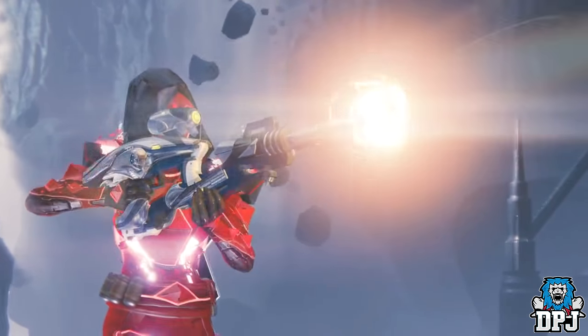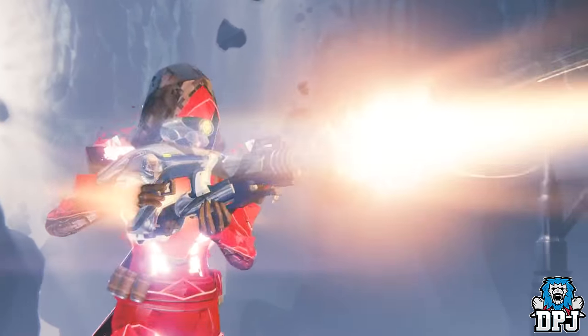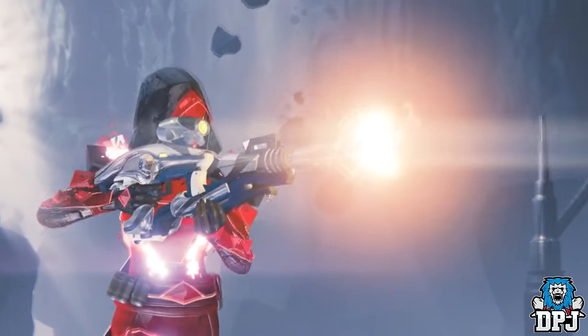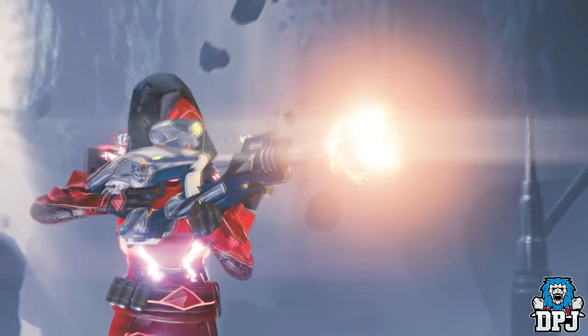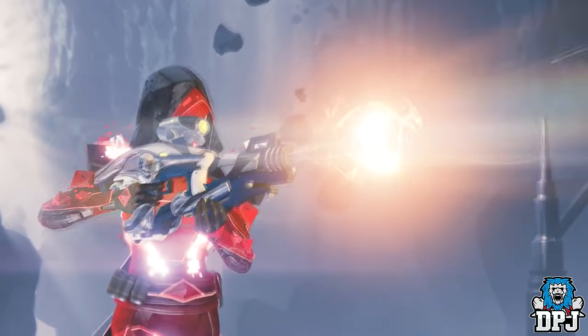Next up we see a Hunter wearing the Wrath of the Machine armor, but more notably there's a Vex kitted out in chrome. This is obviously the new ornament for the Vex Mythoclast — or possibly just a new Vex that drops from the Waterglass raid, who knows.